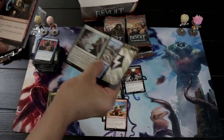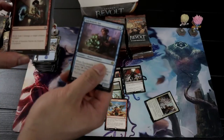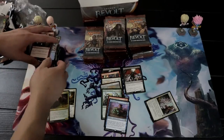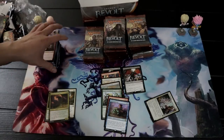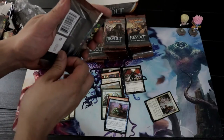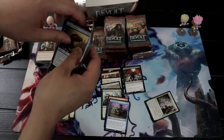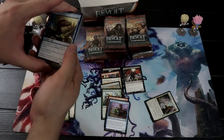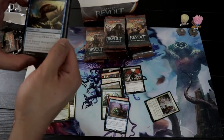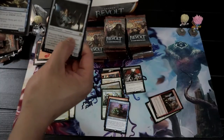Got a foil uncommon — Dismal, and our rare is Quicksmith Spy. As I was saying, it was dominated by Mardu Vehicles, but for me I like the Golgari — the black-green Standard deck. What's going on with that right now, it's so good. Got a foil common. Rare is Scrap Trawler.